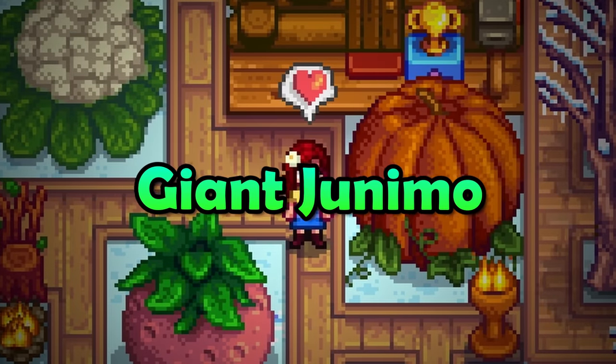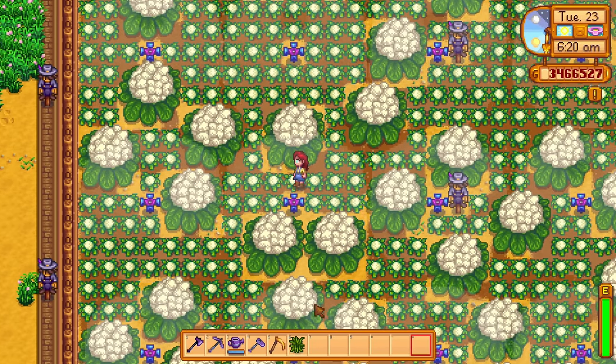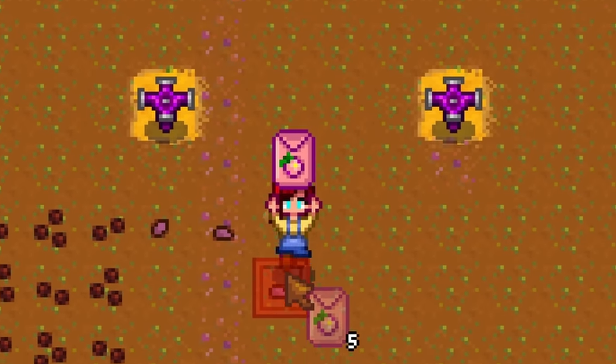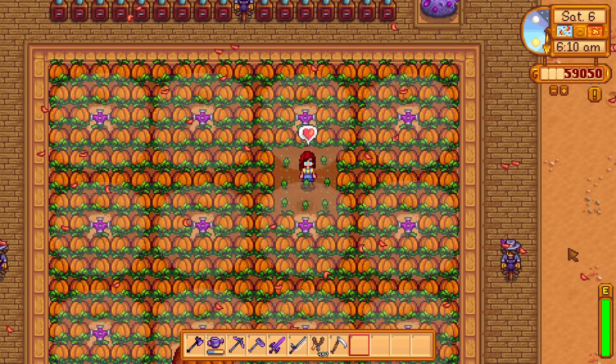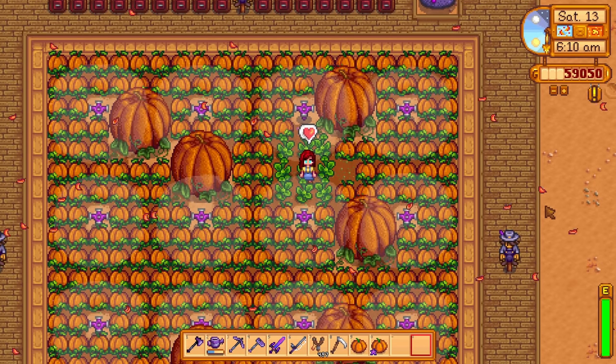We all love giant crops — just look at these things, they look so cool. You can get a giant crop by planting a cauliflower, a melon, or a pumpkin in a 3x3 square, but it is not guaranteed. Luckily, we can just leave the matured crops until they turn into giant crops.